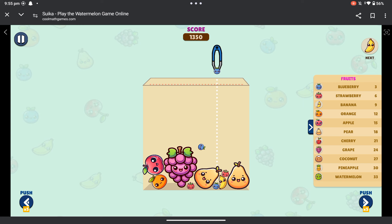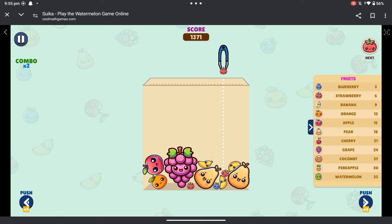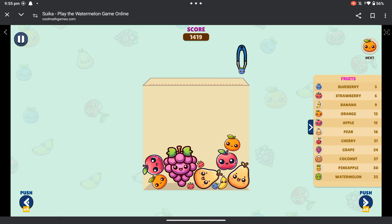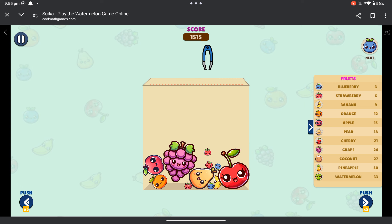And if you get two watermelons in that game, both watermelons just go into the abyss — they go poof, they're gone. But in this game, apparently, you get a pumpkin. It used to be called Suica melon game, where you get a pumpkin if you merge two melons together.